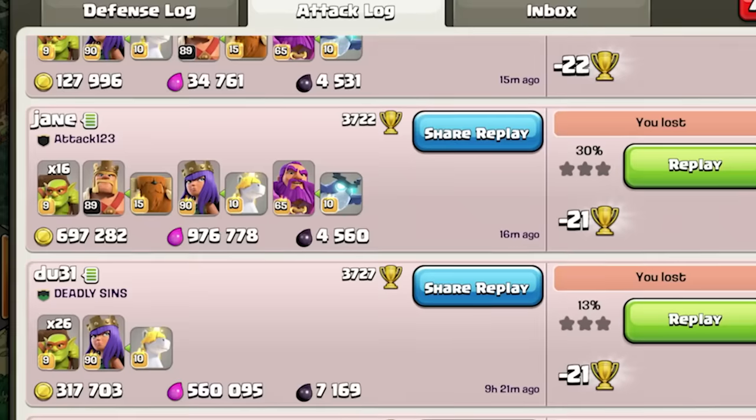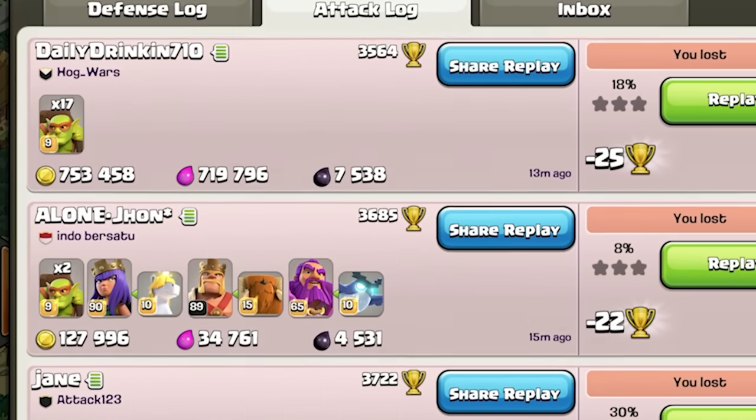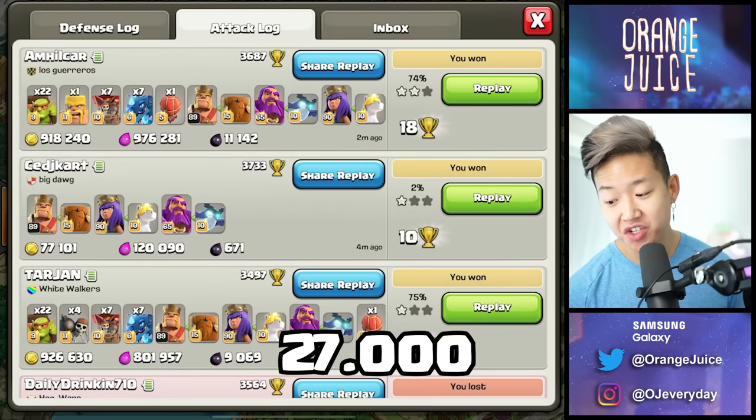Log in every two hours. Look at this — logged on 16 minutes ago, no boosts. 700k, 750, 900. In 16 minutes: 7 million gold and elixir looted, 27,000 dark elixir. This is sneaky thunder loon.